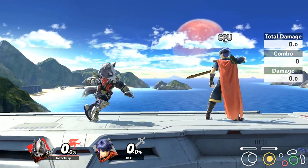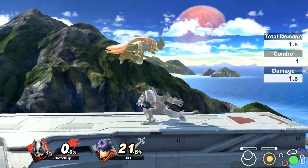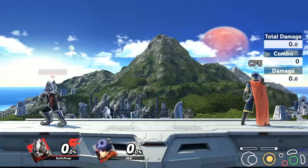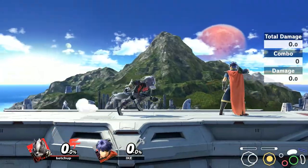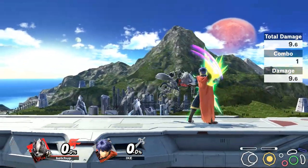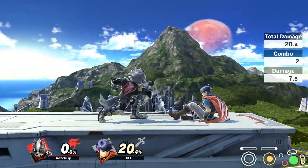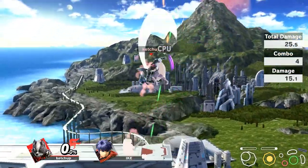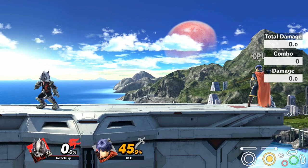A move I don't use a lot is down tilt. Sometimes I use it at zero percent because they can trip off of it, which gives you a grab combo out of it - though it doesn't always happen. If you do get the trip it's a guaranteed combo. Out of neutral air is probably the best way to set it up. For example, look at this very basic combo you can do - that's 45 damage for just such a basic combo landing in one area. Damage like that definitely racks up.